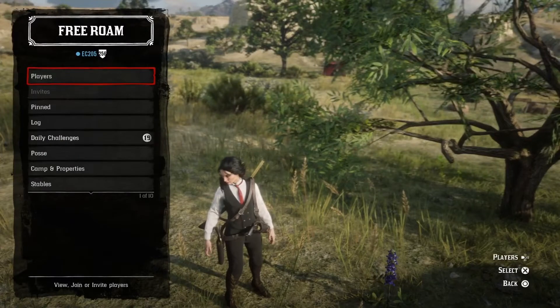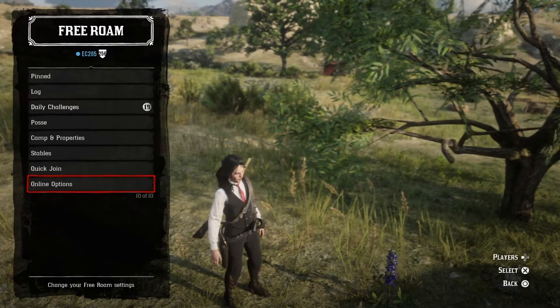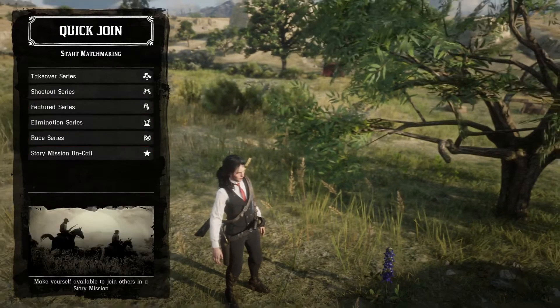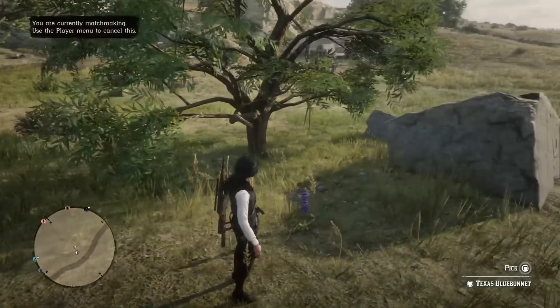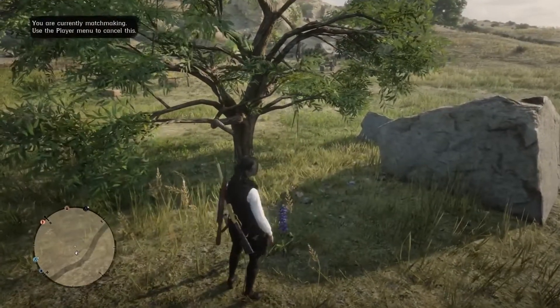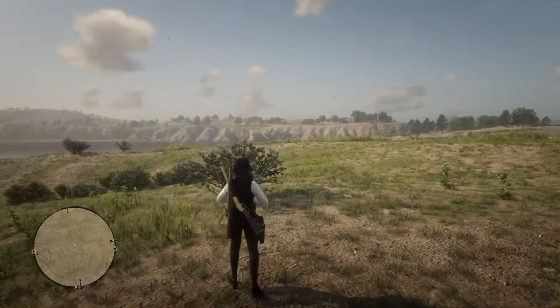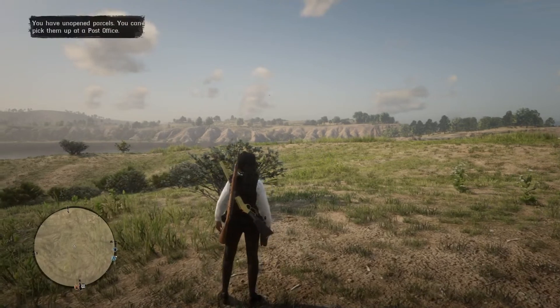Okay, nice and simple. Go online — no quick join, story mode. One, two, three, four, pick the flower up. Bing bang bosh. Then you'll hear a little chime. Disconnect your internet, reload back on, and it's all over again.